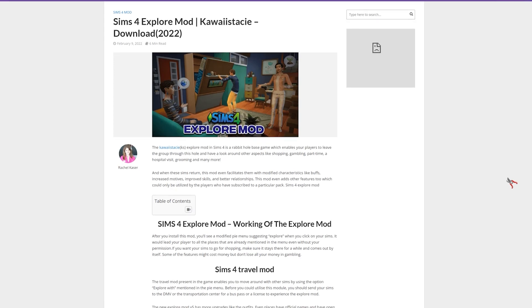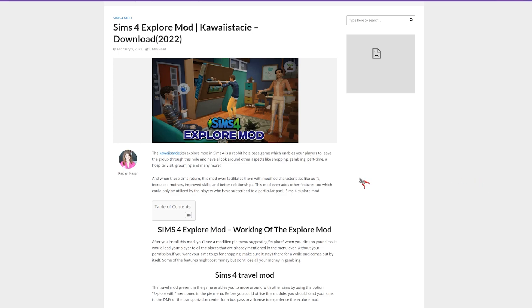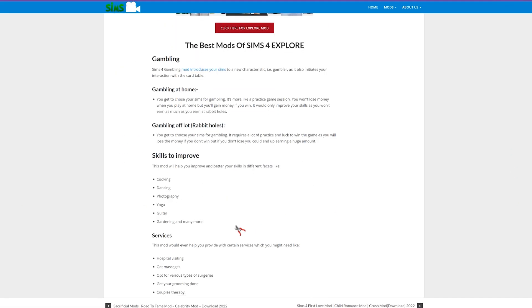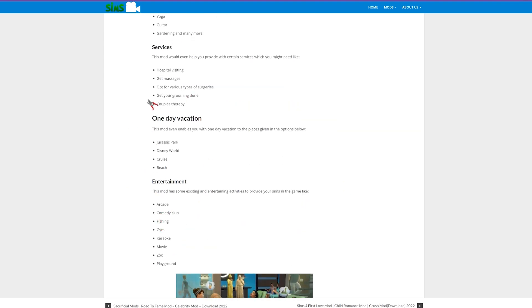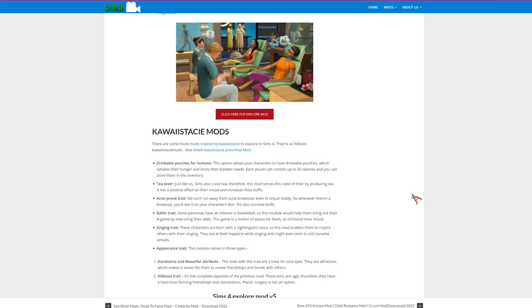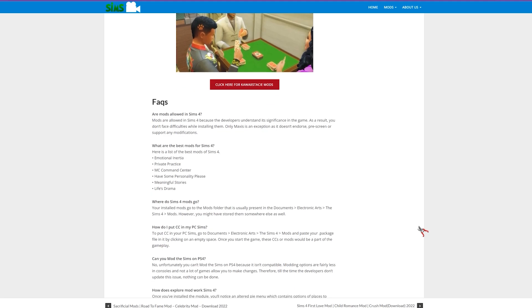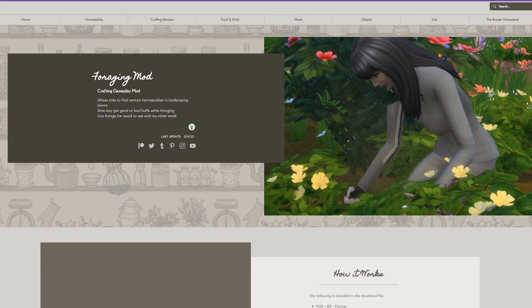This is Kawaii Stacy's Explore Mod — I think it was re-uploaded because it may have broken. It's a rabbit hole mod but it's just a little extra experience your sim can go through. You can travel with it, go gambling, go to classes to improve your skills, go on vacations, get some services or entertainment — all without actually leaving your own lot. Your sim will have those experiences under their belt and it's just a few more things your sims can do to improve their quality of simulation life.